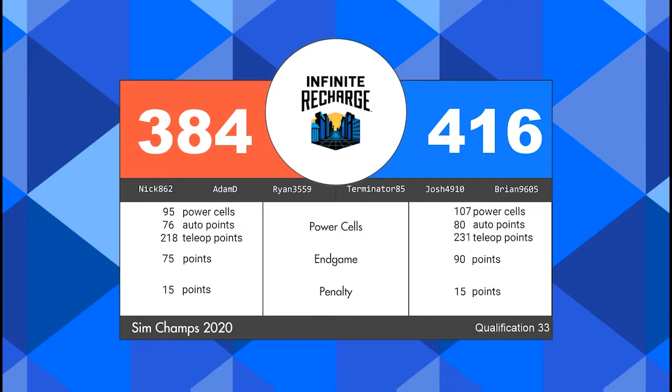In a moment we will transition to the technology server. On the red alliance: Matt, Lwanyang, and Brennan from 4476, facing them in blue: Shack, Waxton, and Andrew F.